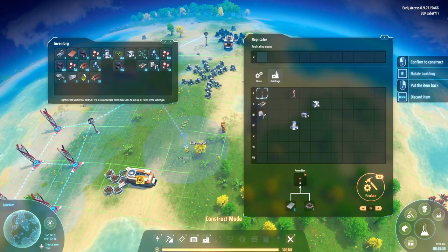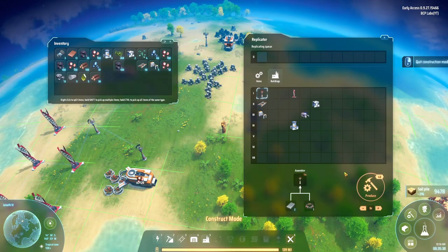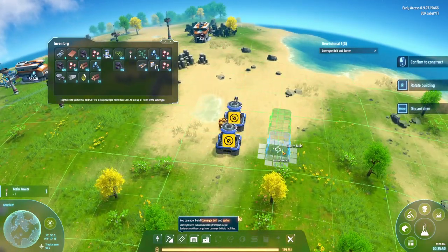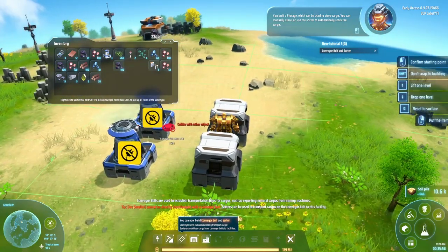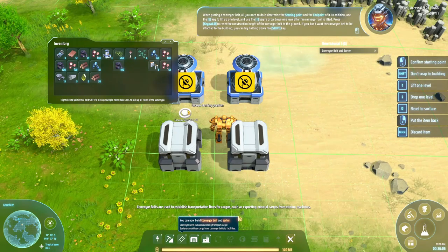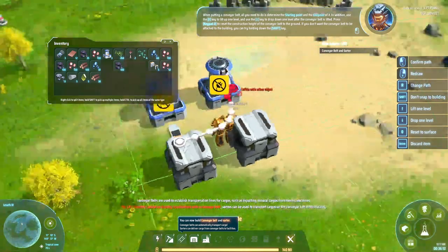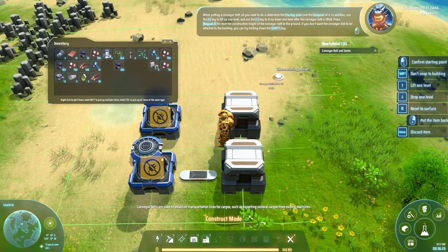I need to make more Tesla towers — that's the only thing I didn't make. I'll make two more just because. Now, containers — I made two but I have no idea how they work. For the conveyor belt: all you need to do is determine the starting and end point. You can use the up arrow key to lift up one level and the down arrow key to drop down one level. After lifting, press keypad zero to reset the construction height to the ground. If you don't want the belt attached to a building, hold down shift.